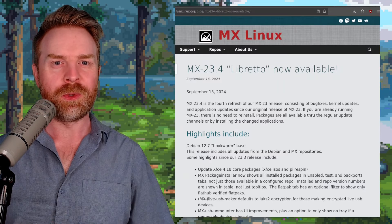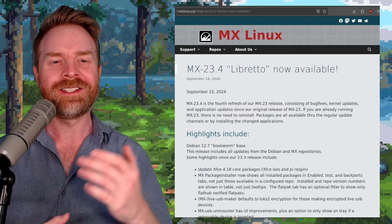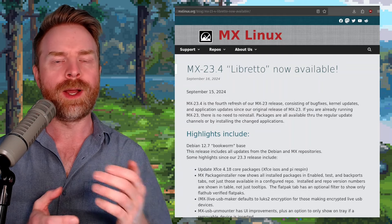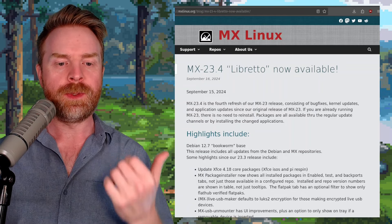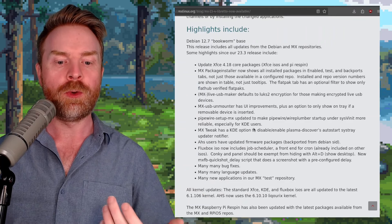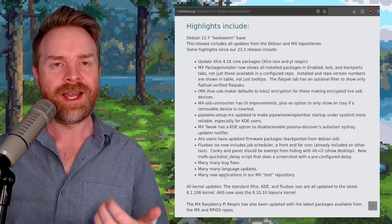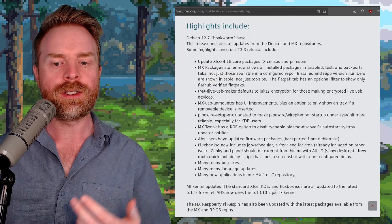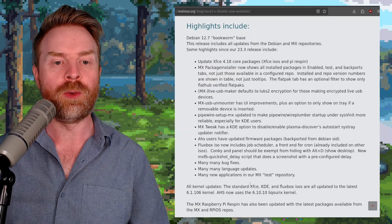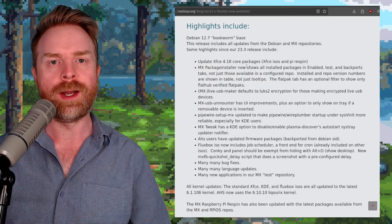Next up, we're switching over to Linux and talking about MX Linux. MX version 23.4 Libretto has just dropped. This one is built on Debian 12.7 Bookworm and features a Linux 6.1 kernel. It's worth pointing out that the 6.1 kernel applies to XFCE, KDE, and Fluxbox, while AHS uses 6.10. XFCE has been updated to version 4.18.